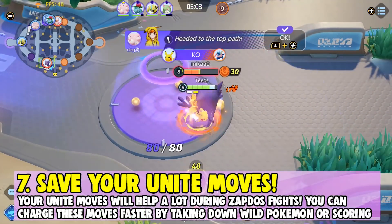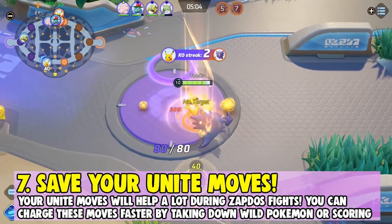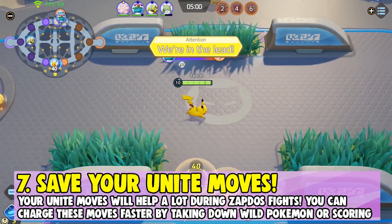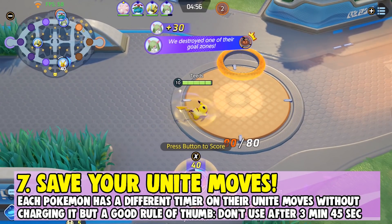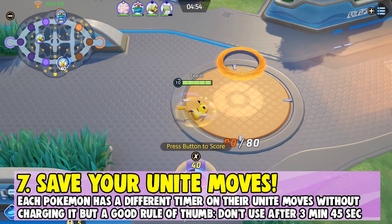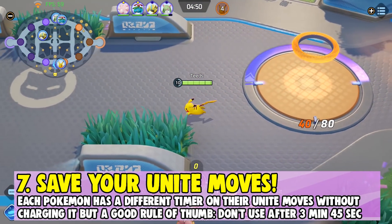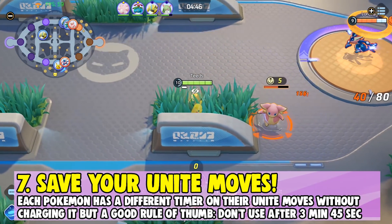Number seven: save your Unite moves. Saving your Unite moves for the Zapdos fight will be a game changer. Unite moves can be charged through taking down wild Pokemon and scoring. You want to make sure your Unite move is ready during the Zapdos fight to make it much easier to defend or take out the enemy team. A good rule of thumb for most Pokemon is to not use your Unite move past the 3 minute 45 second mark.